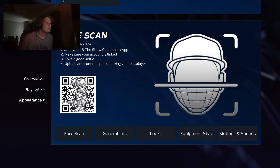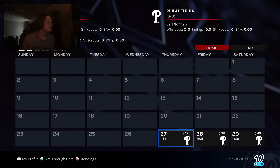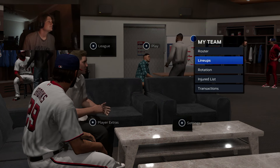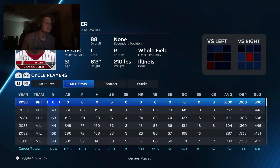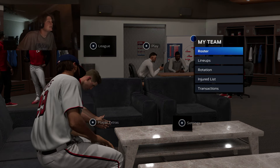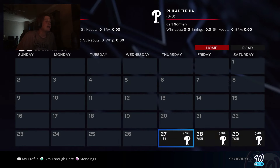So Taylor makes his debut with the Nationals today, and we're going to be playing in the NL East from now on. We haven't played in the NL at all. We're starting off in Philadelphia, and we need to get used to these lineups. Wes Ward, Jason Hernandez, Cam Collier — the best player on this team — but after that it kind of drops off. This isn't a great team, but some good players in our lineup too. Let's go ahead and get into this.